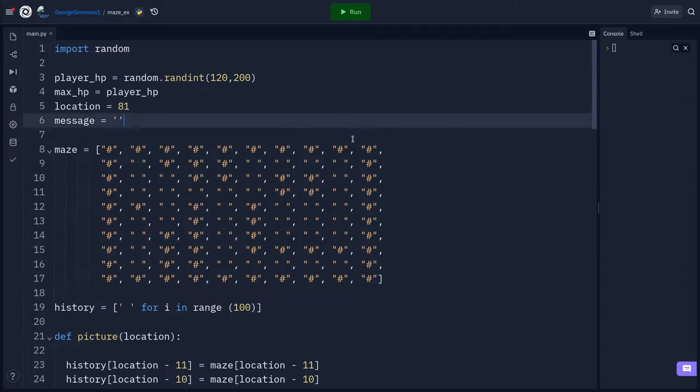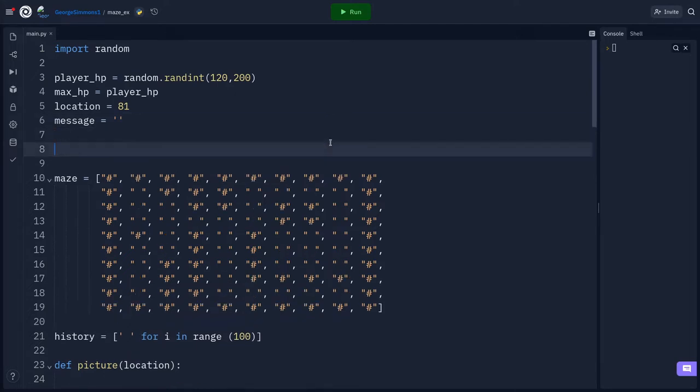Since we're right at the top of the screen we might as well start here. I'm going to add an inventory right away — later parts will probably delete these items and have the player find them. I'll call the inventory list `items_carried` and put 'key' in it. Then in the maze I'll take a spot and add a pipe — a vertical line above the enter key, shift+enter — that's going to be our door.